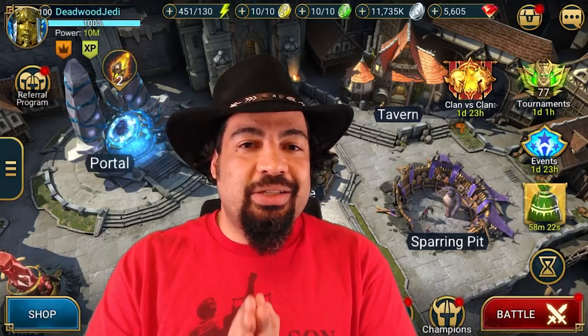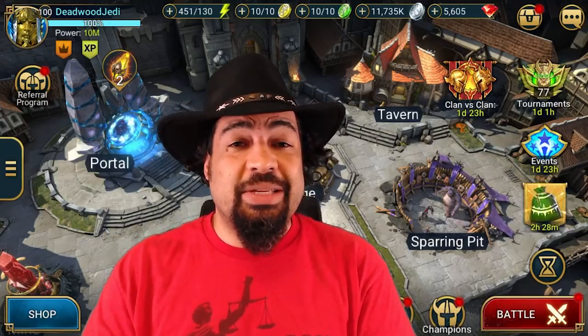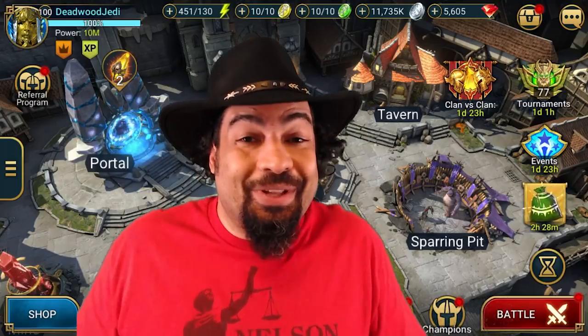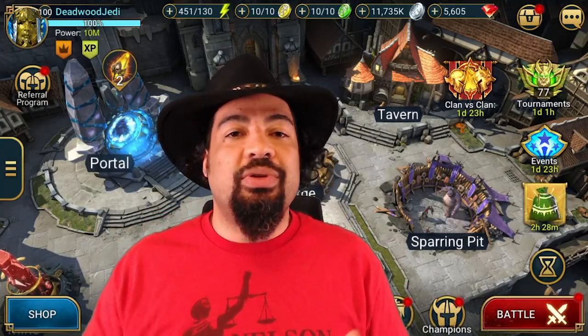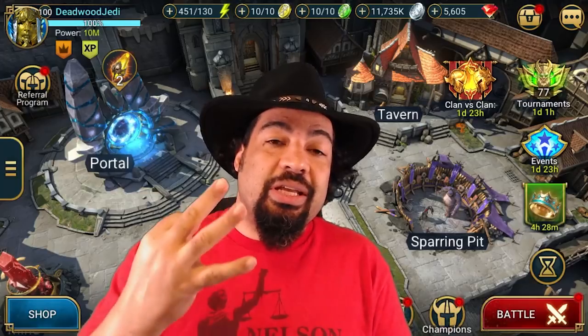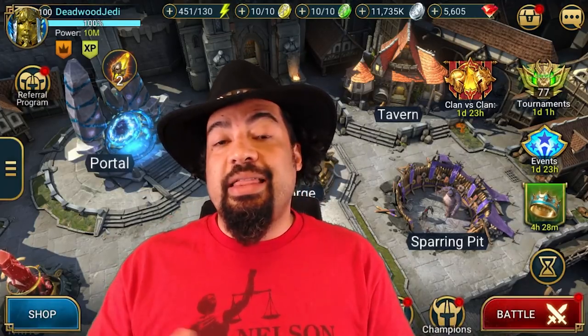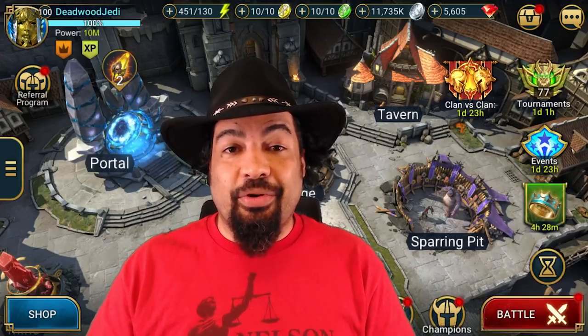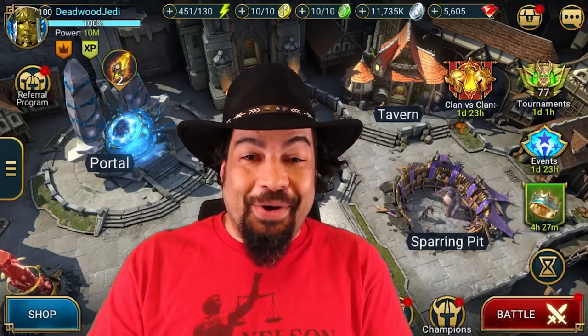With a void champion taking the stun, that means you just have to make sure none of your DPS champions are weak affinity. At the lowest, you need three champions that you can switch out for different affinities, and you never have to switch out your stun champion. That's the benefit of the void.